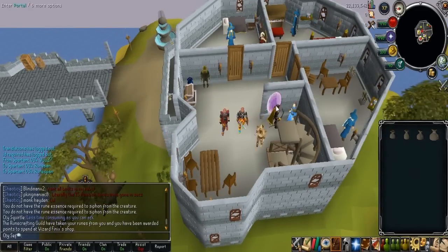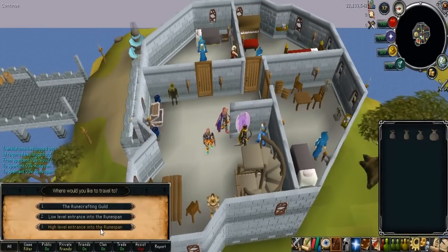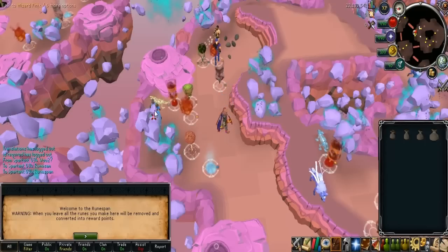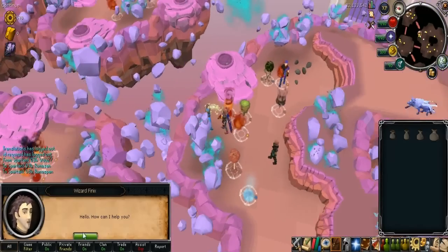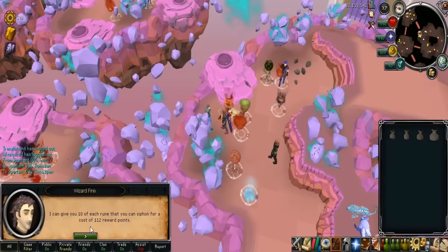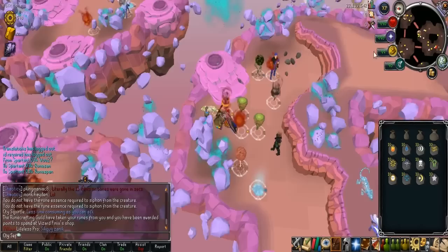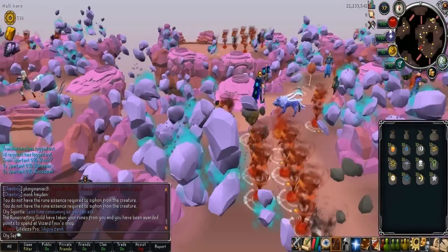Let's go. Enter the portal and go into higher level one. As soon as you do, we didn't really notice this at first — you talk to her, the Wizard Phoenix, and then you can buy some runes for your points.